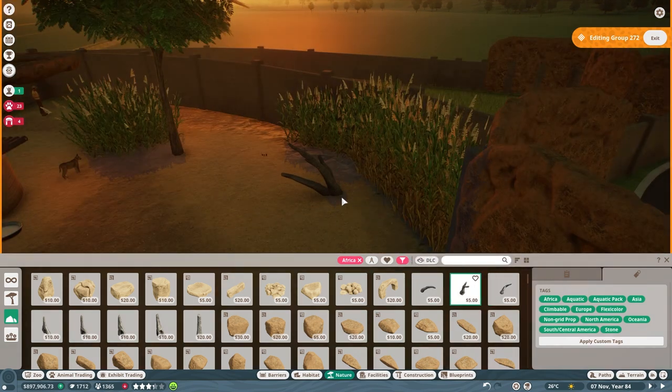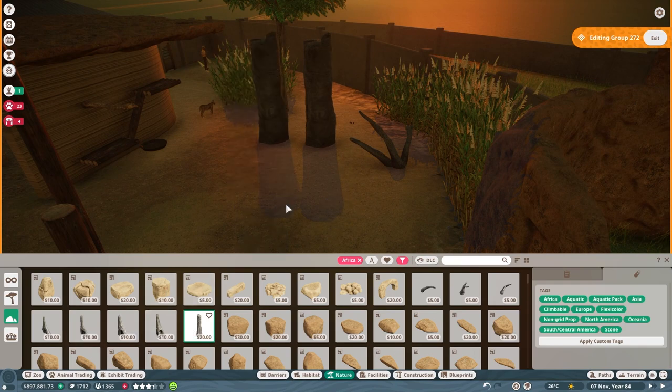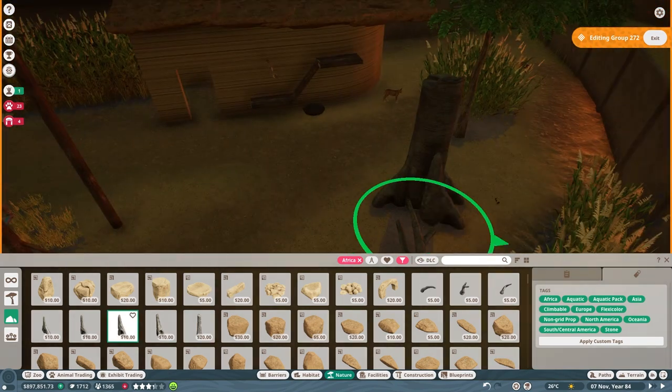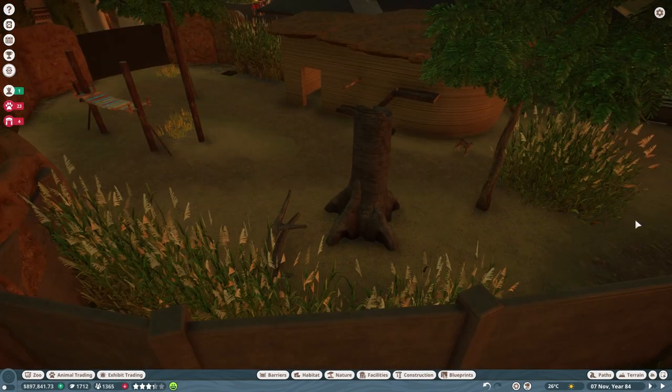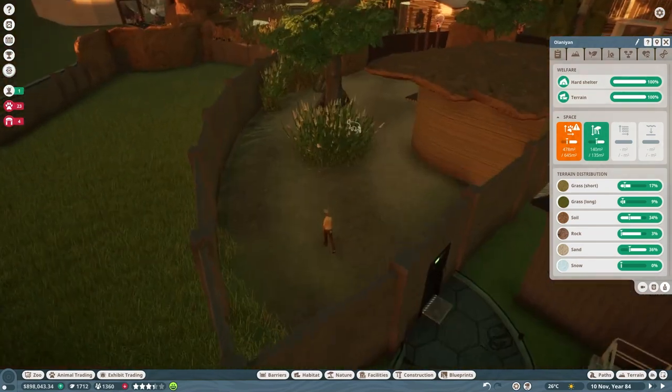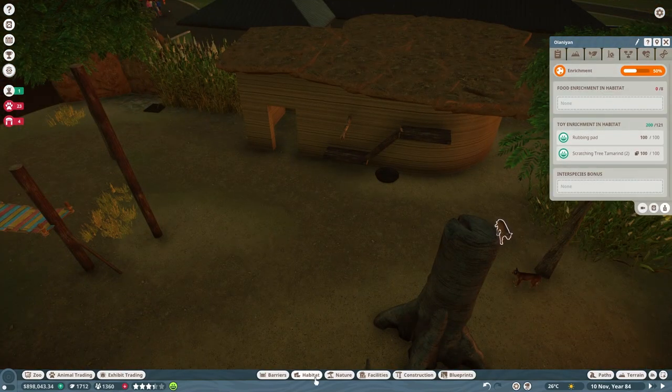I noticed that these branches were actually climbable items, so I added some of them and kind of made a fake tree trunk out of it, which I think looks really nice and fits into the exhibit really well.